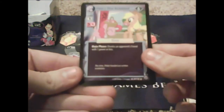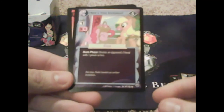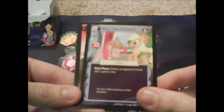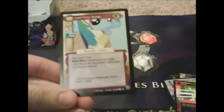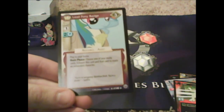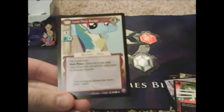Here's Your Invitation: 'dismiss an opponent's friend with one power or less.' Pinkie, you're mean! There's a resource exhaust effect — not that great since you need a resource. Lead Pony Badge: 'main phase, exhaust this card — choose one of your ready cards, exhaust this card and that card to ready an exhausted character.'